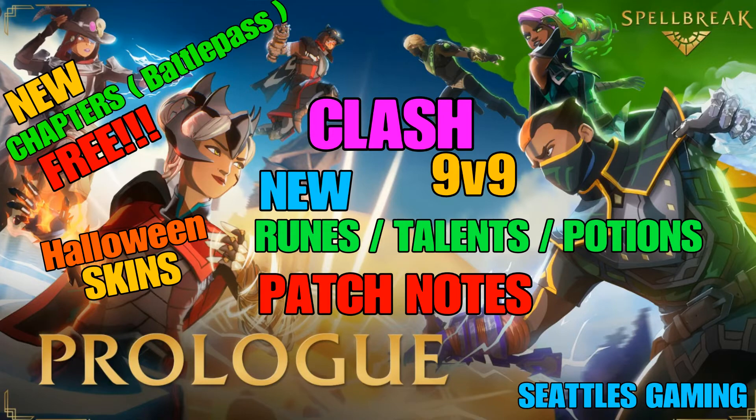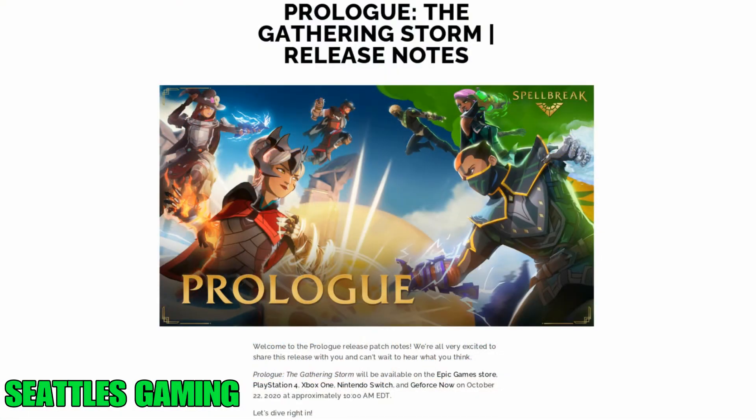Hey, what's up everybody, Seattle's Gaming coming to you with another video. This is going to be the Prologue: The Gathering Storm release notes for Spellbreak. Welcome to the Prologue release patch notes — we're very excited to share this release with you. Prologue: The Gathering Storm will be available on Epic Game Store, PlayStation 4, Xbox One, Nintendo Switch, and GeForce Now on October 22nd, 2020 at approximately 10 a.m. Let's dive right in — that's less than 24 hours from now.